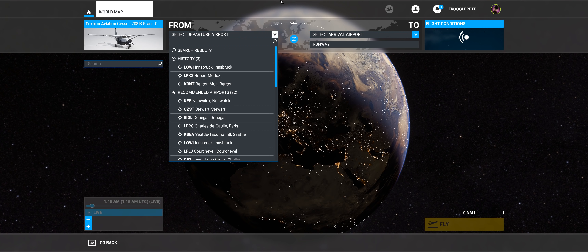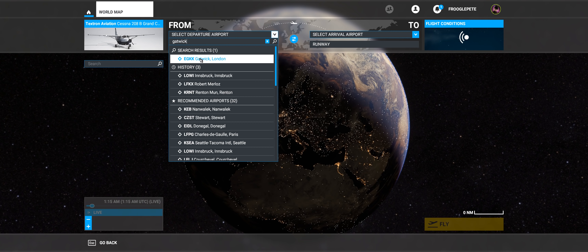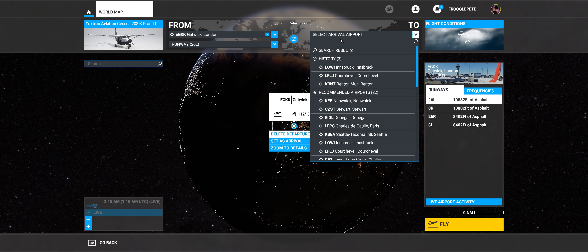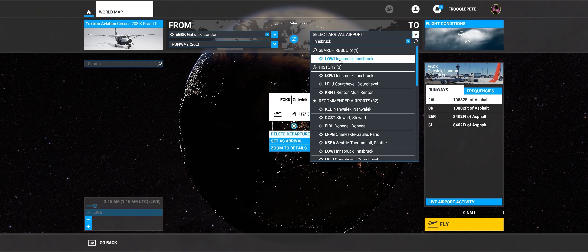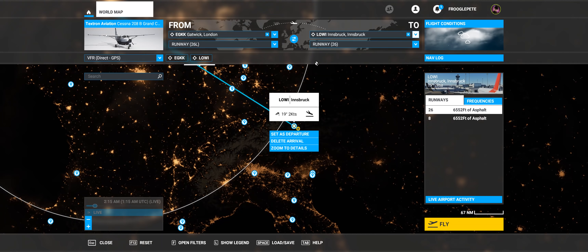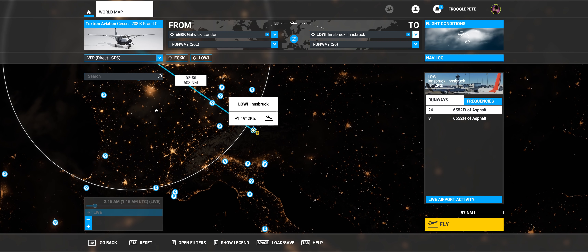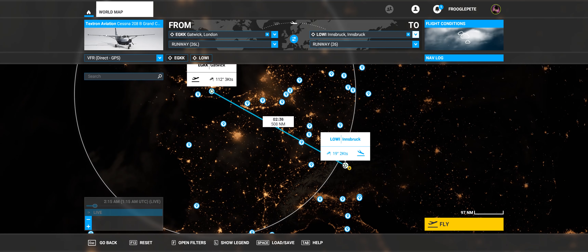What we can do is set up here at the departure airport. You can type in the airport code — like Gatwick is EGKK — or you can just type 'Gatwick' and it will find it. So let's select Gatwick as the departure. And let's say we're going to Innsbruck — Lima Oscar Whiskey India — or just type Innsbruck to find it. Now this is how most beginners would normally plan a flight: you'll go direct, taking off here and flying direct over there. That is terribly, terribly, terribly dull.